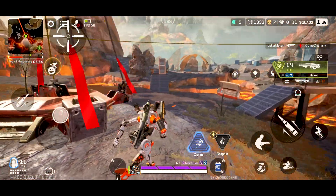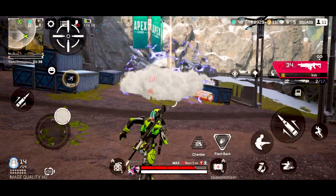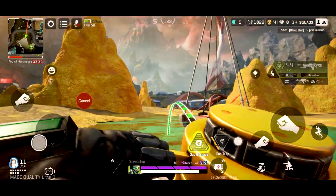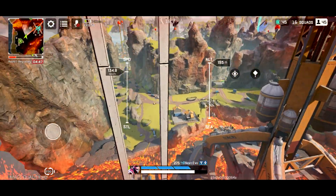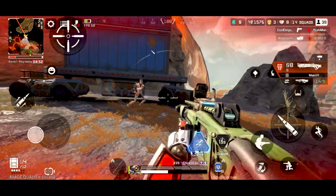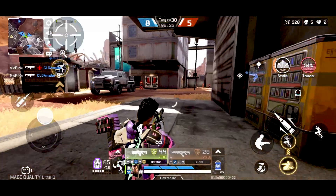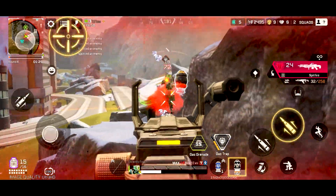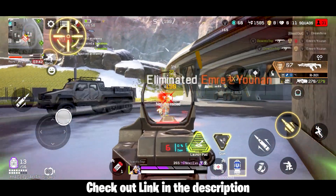Verdict — Apex Legends Mobile is a refreshing change to the Battle Royale genre, with heavy emphasis on movement and gunplay. You can slide down hills, use zip lines, and there's no fall damage. The game is free, and while there are microtransactions, everything can be earned with enough playtime. If I had to rate it from 1 to 10, it would easily be a 9 for its gameplay experience, uniqueness, and graphics. Apex Legends Mobile drops on May 17th on both iOS and Android — set your calendar, download the game, and come play.